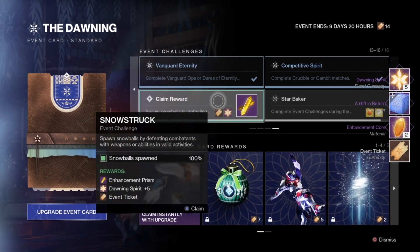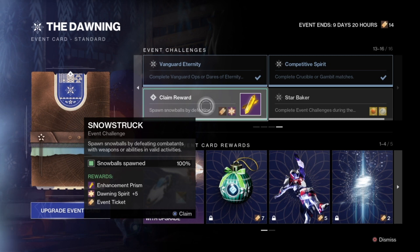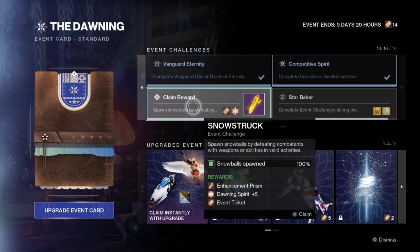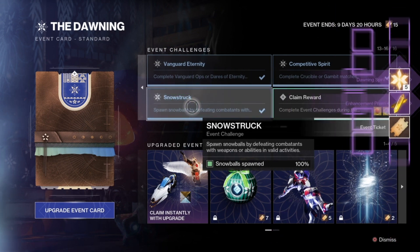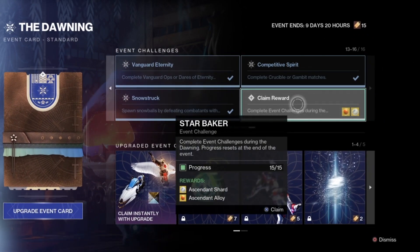The final seasonal challenge is Snowstruck — spawn snowballs by defeating combatants with weapons and abilities in Valid Activities. Vanguard Strikes are your best option: play a couple of matches, kill some enemies, and they'll drop snowballs. It's around 50 snowballs needed, and it's pretty straightforward. By completing this Triumph, you get an Enhancement Prism, 5 Dawning Spirit, and an Event Ticket. And because we've collected all 15 seasonal challenges, the final reward is an Ascendant Shard and Ascendant Alloy. Your Event Card is complete.